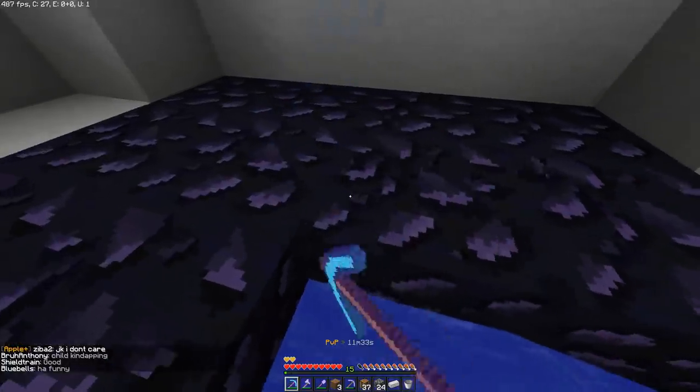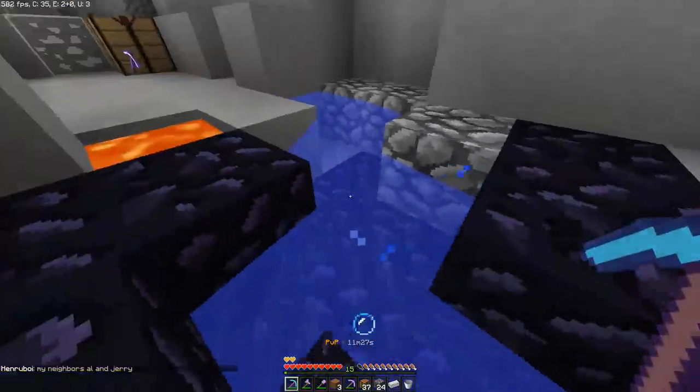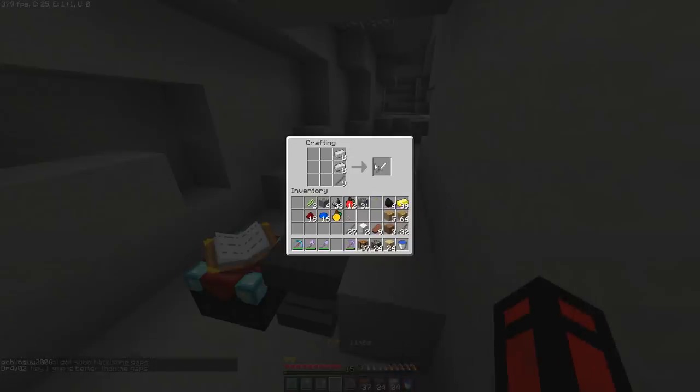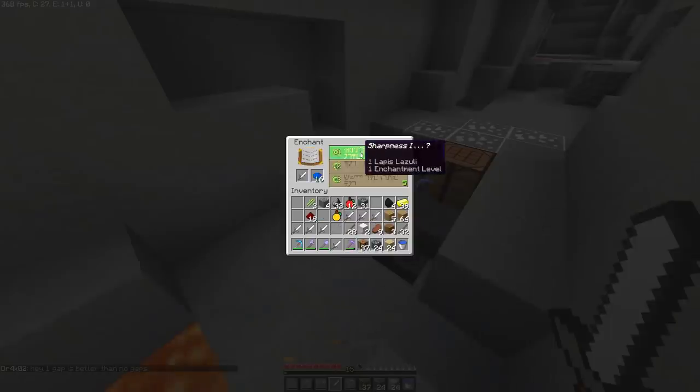Let's get the obsidian — very nice. We're going to make a book — there's the book, there's the obsidian, and here's the diamonds. Enchantment table! Now we could go and make an anvil. And we're going to make a bunch of swords and make these swords into sharp fours.